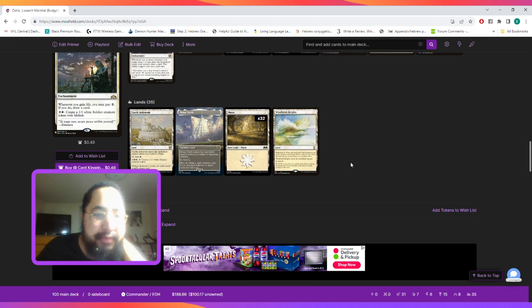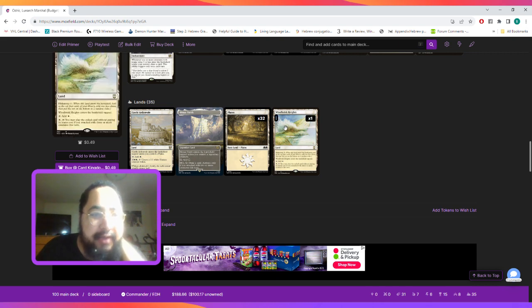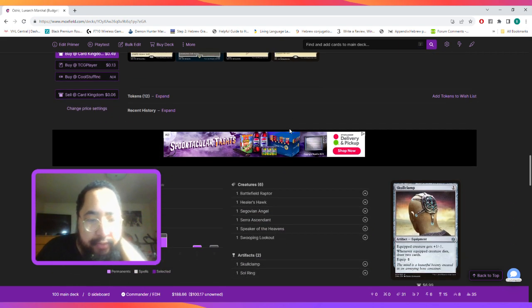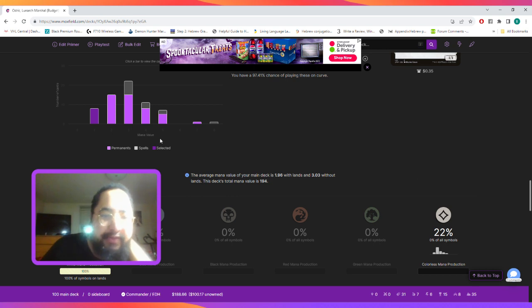As far as lands, we have three utility lands: Castle Ardenvale to create tokens, Mana Vault to draw a card whenever we attack with two or more creatures and we pay two, and Windbrisk Heights with hideaway four — we can play that card for free if we attack with three or more creatures. So that's the deck in a nutshell. It's going to cost you $190. We curve out at three mana. If you enjoyed this deck, please leave a subscribe on YouTube — it will be uploaded to TikTok shortly. Have a good night.